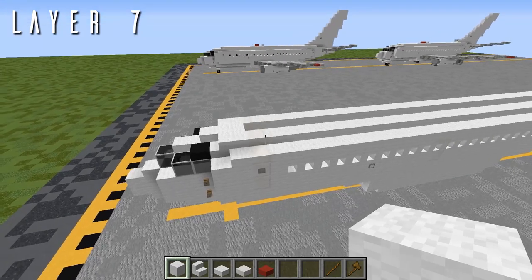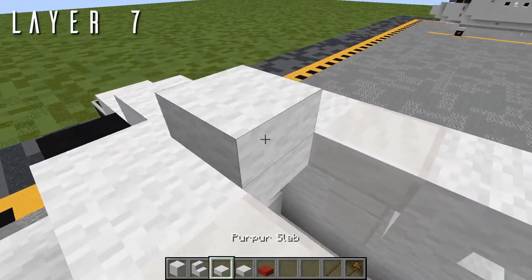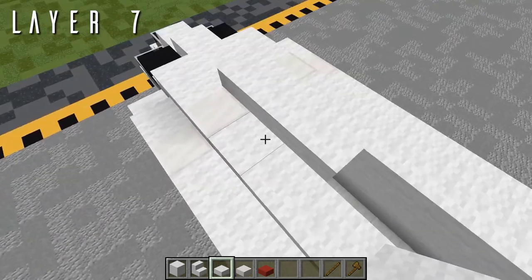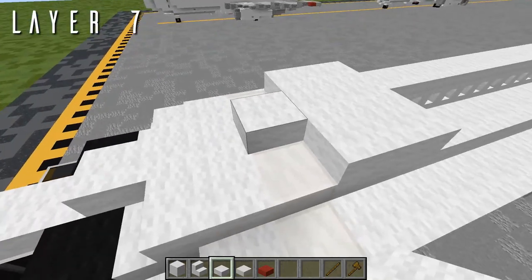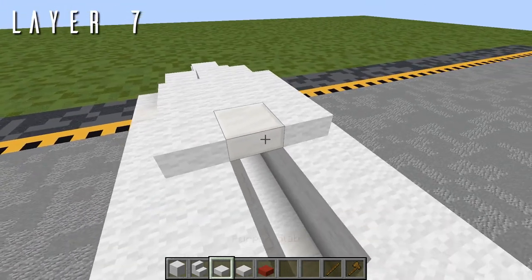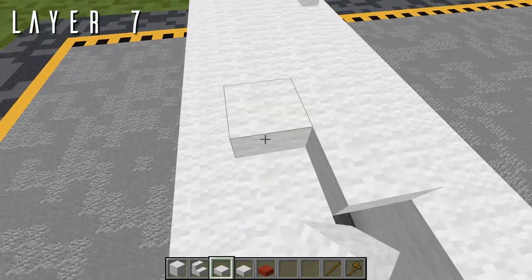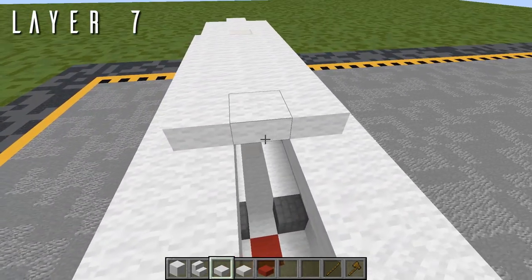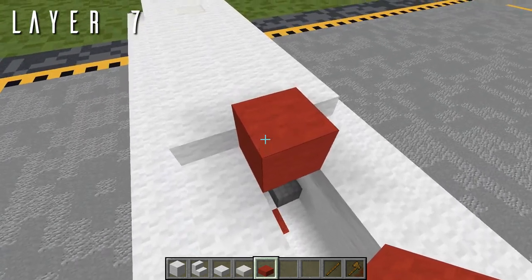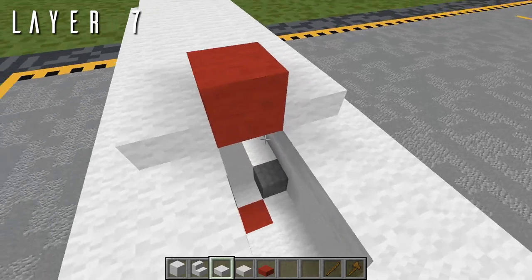For our final layer of the fuselage — layer 7 — we'll be starting right in between the two forward doors and going back from that wool top slab. In the center, a wool half slab to start, then one and two more going back. Out to either side of the last two, place two more wool half slabs, leaving the first one exposed. Going back from the center, a single quartz half slab for an antenna on top, with a wool half slab out to either side. Then six wool half slabs going back, boxing this off to either side. Going back from the center, a full block of polished granite — same material as the underside beacon light; in default use red concrete — with wool half slabs out to either side for the beacon light on top of the fuselage.